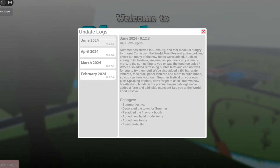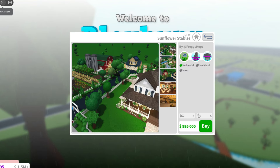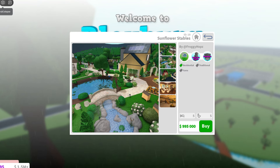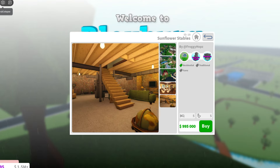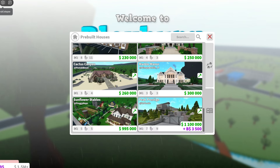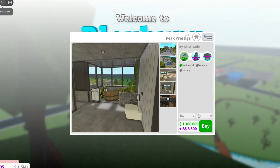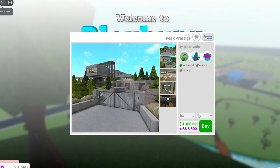To summarize the changes: we have two new pre-builds, new foods, new build mode items, re-added the firework booths as always, and decorated the town for summer, plus the summer festival. Oh my goodness, these pre-builds are ginormous! This one is built by Froggy Hops and it's huge — basically like a whole town. And this other one costs an arm and a leg — it's the peak of prestige. Insane! Seven bedrooms and nine bathrooms — this is a mansion.